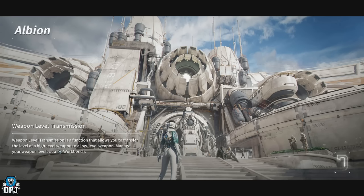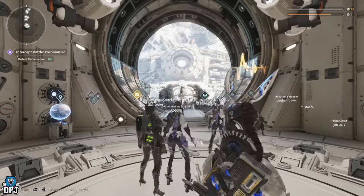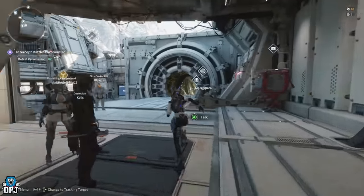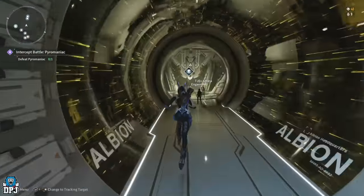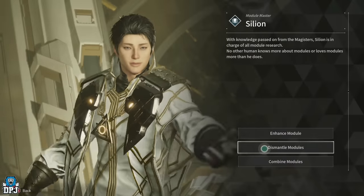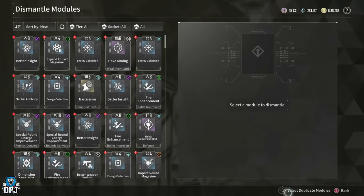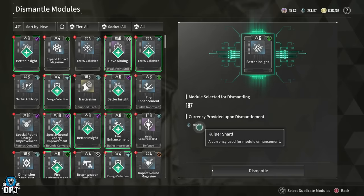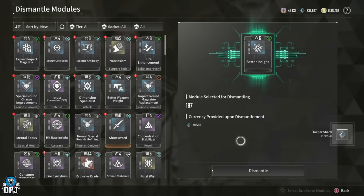Now we're going to go back to what I call the tower - back to Albion - to show you guys where you dismantle your duplicates, because you earn a ton of duplicate modules doing that farm. Come to the dismantler down here - dismantle modules and select duplicates. I've got 197 duplicates and I'm going to get 70,000 Kuiper Shards for them alone. They all add up guys.